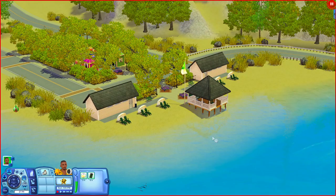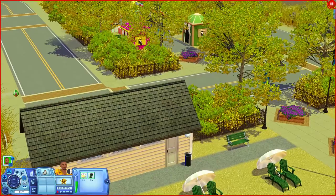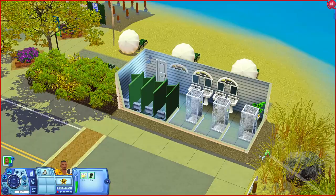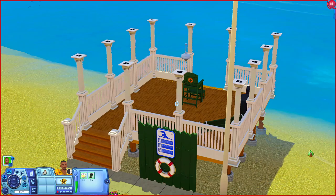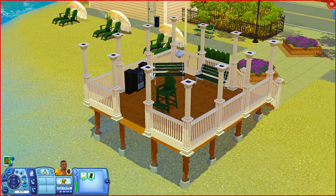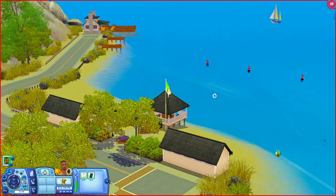At the Sandy Beach there are lounge chairs to come and relax. The building here is just where the bathrooms are - you have showers, sinks, mirrors, and bathrooms on both sides. There's a pier with a lifeguard stand so your sims can be lifeguards. There's also a stereo and a place to sit, and of course you can do all kinds of water and beach activities here.